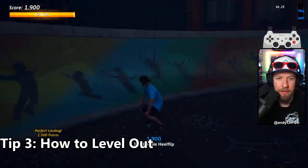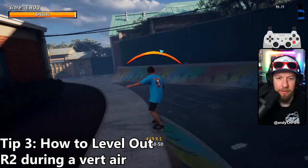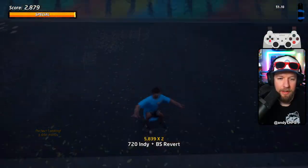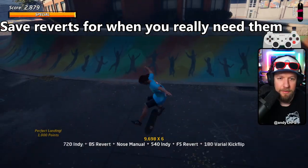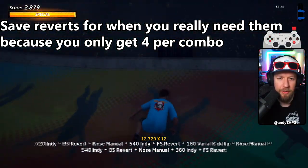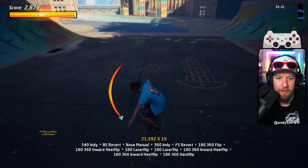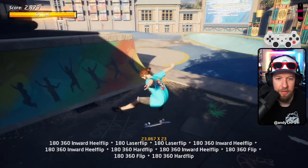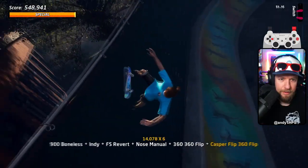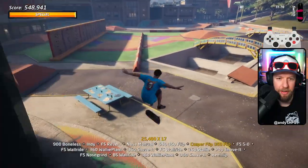Tip number three: how to level out. When you go up a quarter pipe, press R2 and you level out, which allows you to grind. This saves you reverts, because when you're in a combo and you do revert after revert after revert — typically after four — your speed is completely hosed and you're stranded. You can't improve your speed anymore without any rails. So what we like to do is level out, because that allows you to do a special trick from a vert, land into a grind, and keep your combo going.